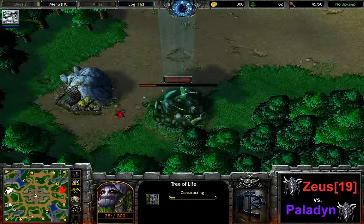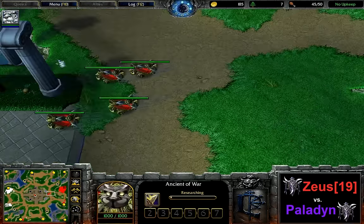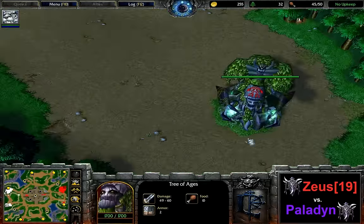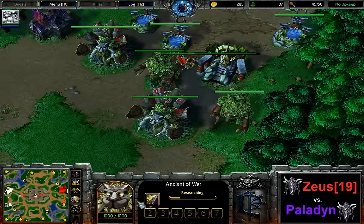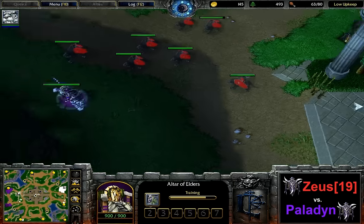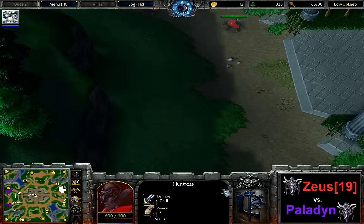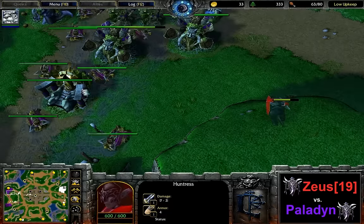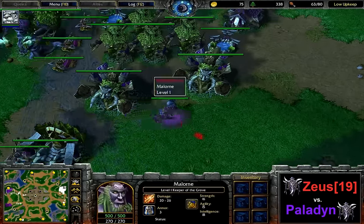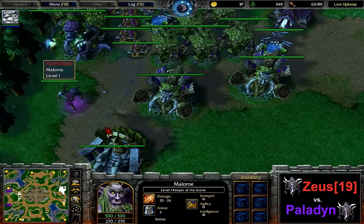A Keeper of the Grove second hero for Paladin — so he's going to have Entangle available against the Staff of Starfall of his opponent. A pretty important factor to take into consideration when it comes to future fights. The Keeper is going to be there with Entangle to make sure that Staff of Starfall isn't doing all too much. Also a Keeper second for Zeus. A stare-down is basically happening on both sides. The expansion has been scouted by this unit — the priestess is there to cancel it. All of the hunts, at least a portion of them, are heading down to scare this priestess away.